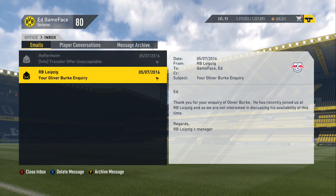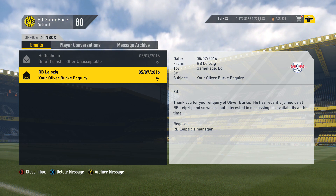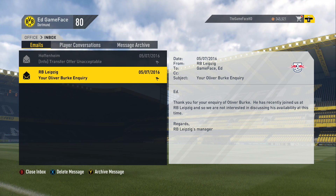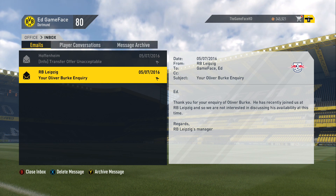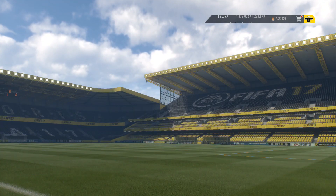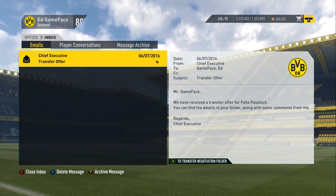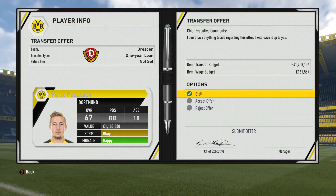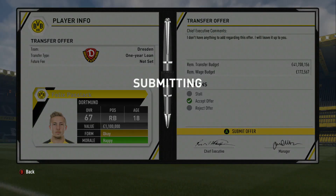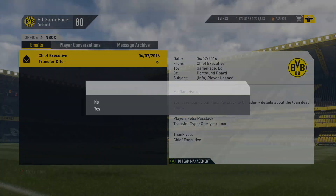I also quickly checked about Oliver Burke — I just wanted to see whether he was available. He's recently joined but it didn't say that when I was scouting. He's probably for future reference — we might bring him in in January or next season. He'll be quite a good signing. In terms of other players, we're not getting too far at the moment. We've got transfer offers in for some players. One of the right backs here actually looks quite good — I'm going to send him out on loan for a year and hopefully he gets up to around 70-75 overall.